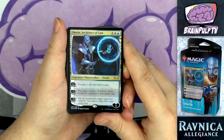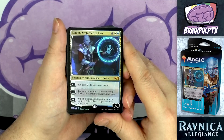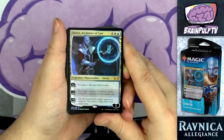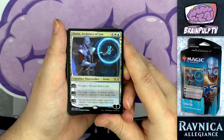The minus-one ability — tap target creature, it doesn't untap during its controller's next untap step — is very useful. Every planeswalker you want on the board needs some built-in way to protect itself, and this is a half-decent option for that. It's not as good as straight-up removal, but it can definitely help Dovin stick around a bit longer. As for the ultimate, you'll probably never get to use it — it takes five turns to even have a chance.